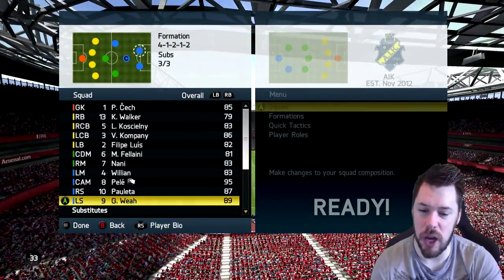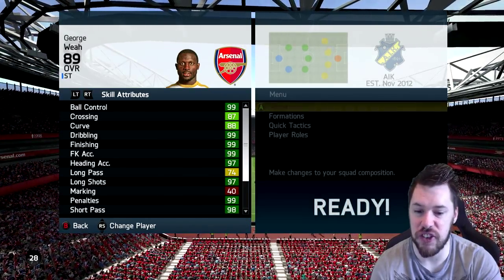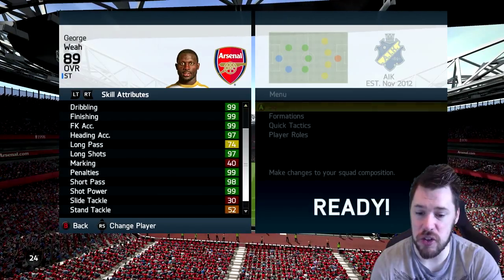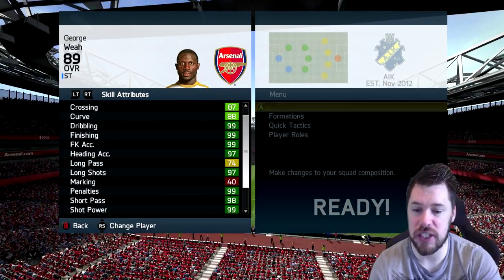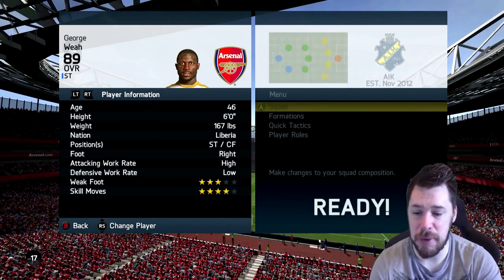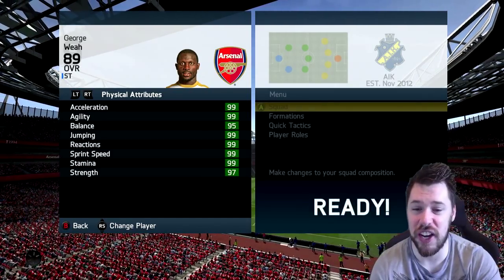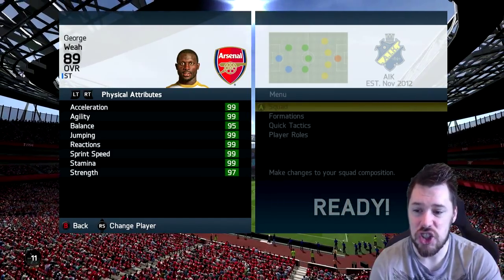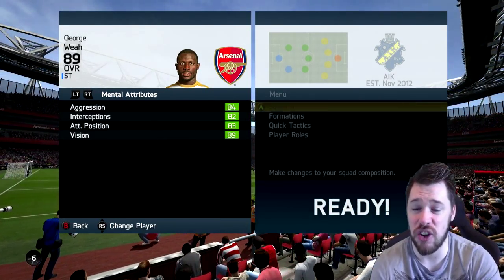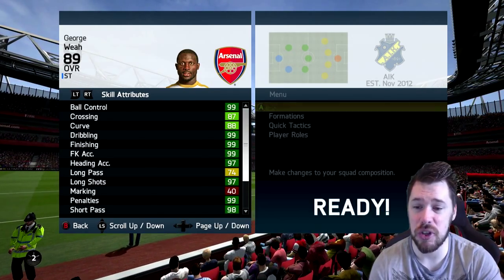But before we see who comes out on top, guys, let's take a look at Weyer's in-game stats. 99 for ball control, dribbling, finishing, free kick accuracy, penalties, shot power, and volleys. He's got high 90s for pretty much everything else. His long pass is a bit bad, his marking is a bit bad, and curve and crossing are not the best. His player info — four-star skill moves, three-star weak foot. Those physicals are good: 99 for acceleration, agility, jumping, reaction, sprint speed, and stamina. Then he's got 97 strength and 95 balance, and very strong mental attributes. He could be an absolute world beater.